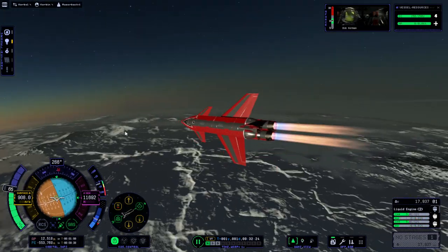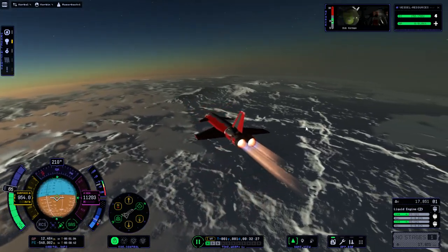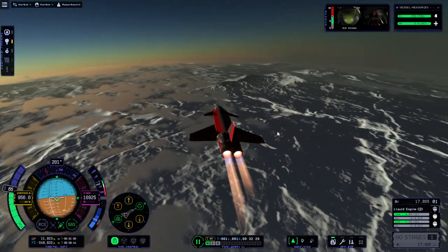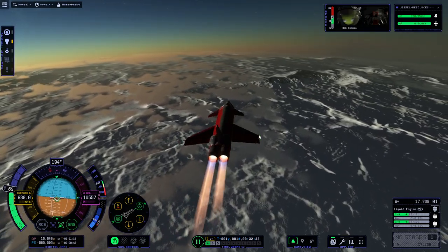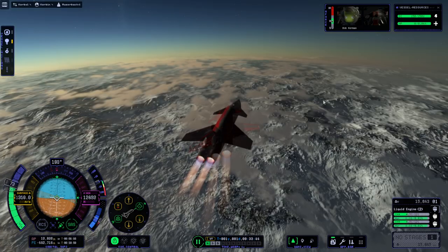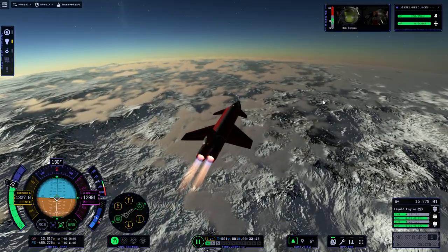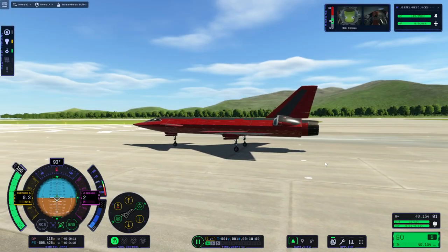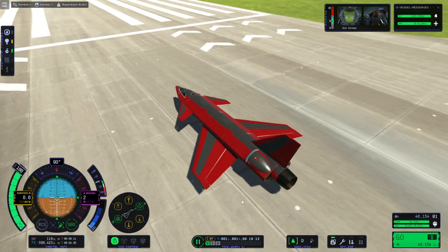Here we are at the pole — a quarter of the way through the journey, because the KSC is at the equator and the pole is one quarter of a circumnavigation. But we've used more than half of our fuel here, so it wasn't looking like we were going to make it. I was making a turn to stay in daylight and not go into the nighttime side. Since we weren't going to make it, I decided to try a few other things.